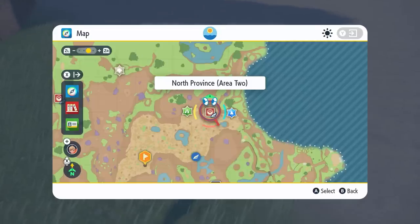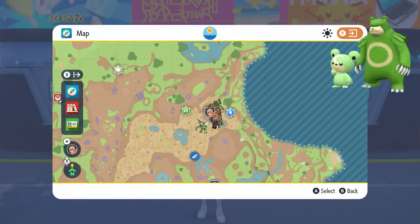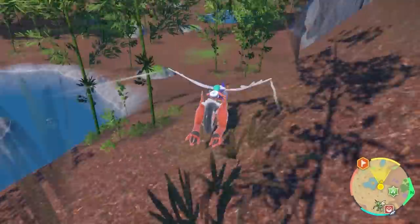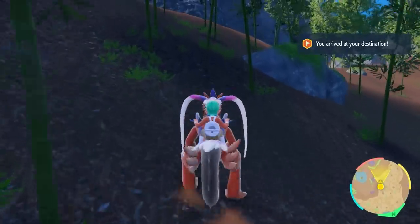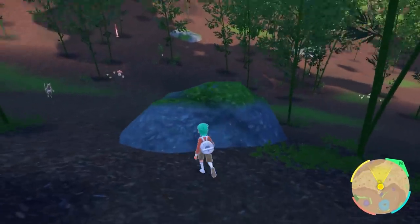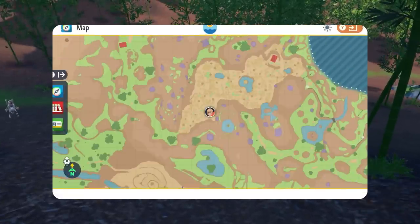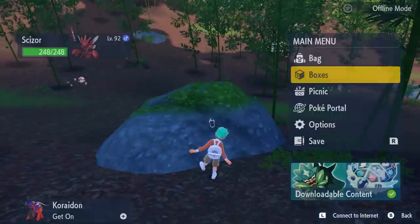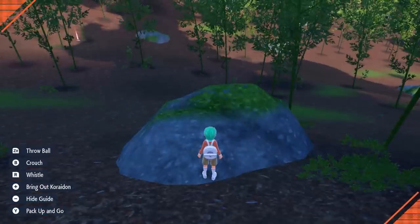The next Pokémon we will be shiny hunting is Teddiursa and Ursaring so we have them ready to evolve into Ursaluna once Pokémon Home is released. The easiest shiny hunting spot for Teddiursa and Ursaring is in North Province Area 2. From the Pokémon Center make your way into the bamboo forest until you reach a boulder situated in an embanked area. You're going to have to make sure you position yourself well on the boulder — you want to be standing at the bottom edge of it, just in front of where it starts to incline again.